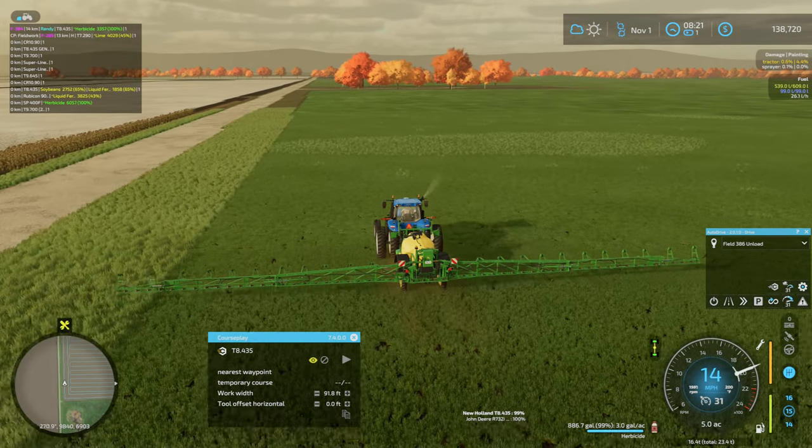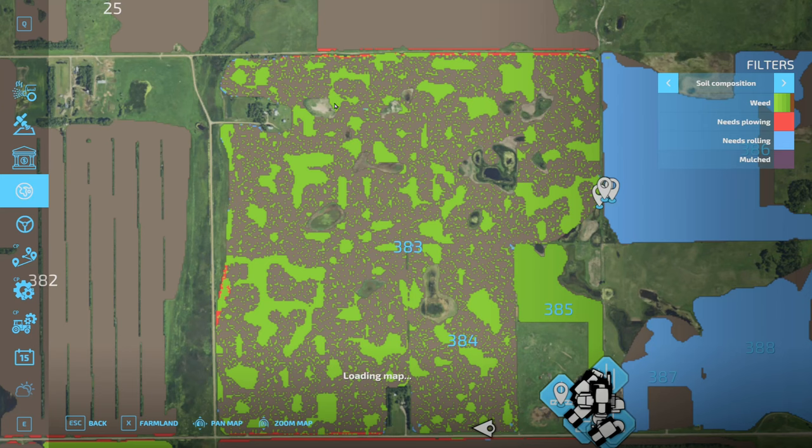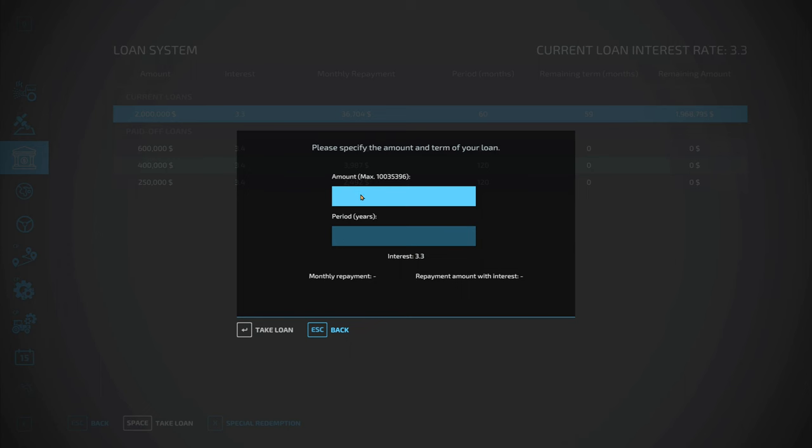I don't remember the number, but I'm thinking we should probably do something about the money, because I don't think we have enough. So we'll just get another million dollars - just borrow another million. Make sure that actually is a million, not ten million or something like that.